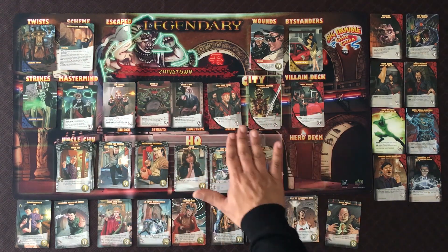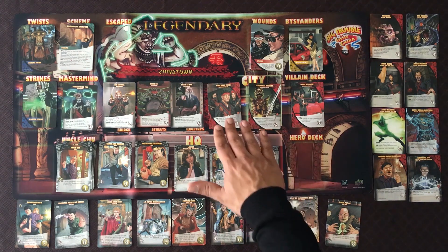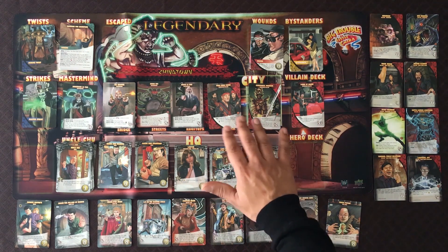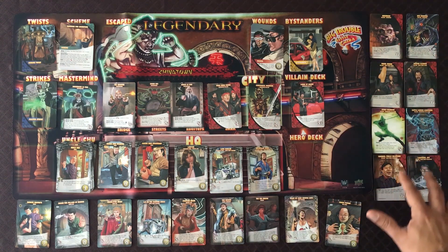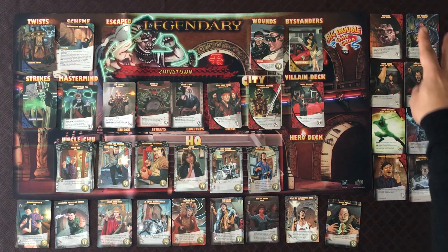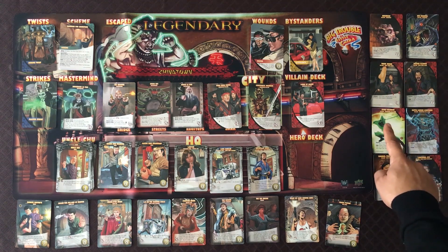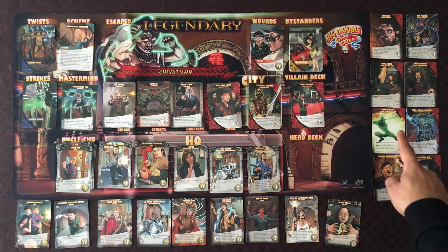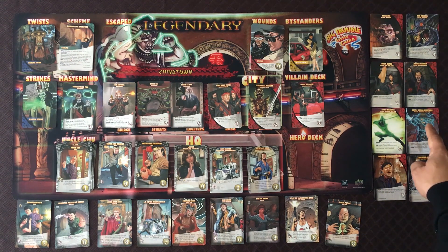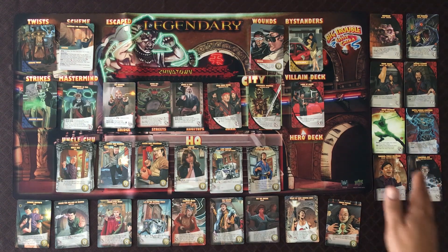Now let's take a look at the villains. In Big Trouble in Little China you've got three types of henchmen villain: the Wing Kong Thugs, the Ceremonial Warriors, and the Lords of Death. There are four villain groups. The Monsters include the Guardian and the Bug Monster. The Tonfa Guard and Master Cleaver are part of the Wing Kong Gang. Warriors of Lo Pan are his mystical villains — the Spirit Warriors and Battle Armor Lightning. Then the Wing Kong Exchange includes Lightning as CFO, and Thunder as Public Relations.